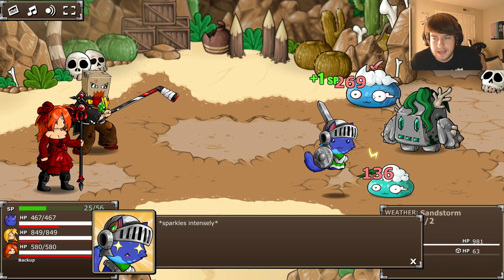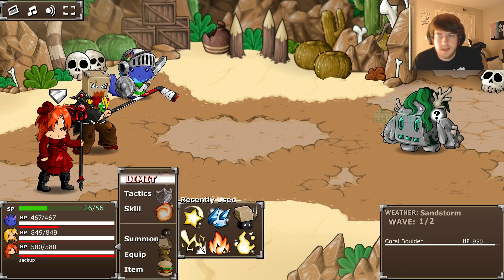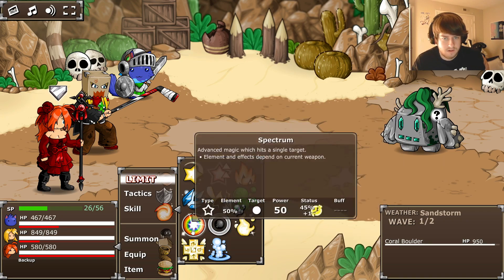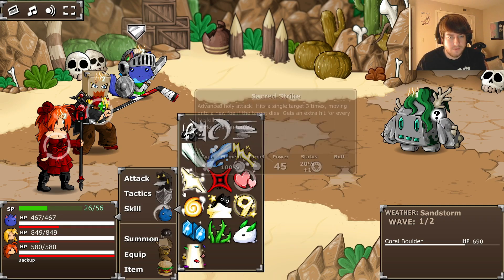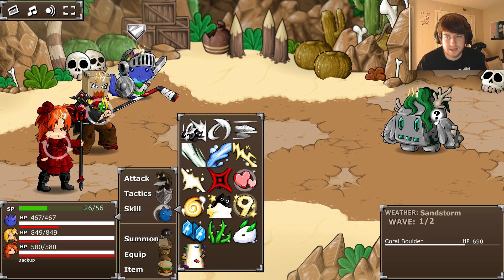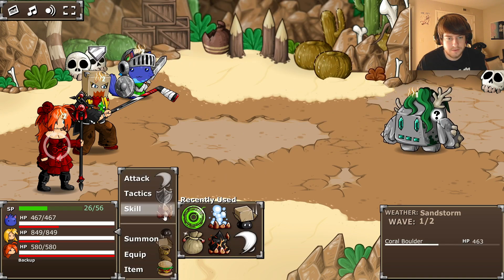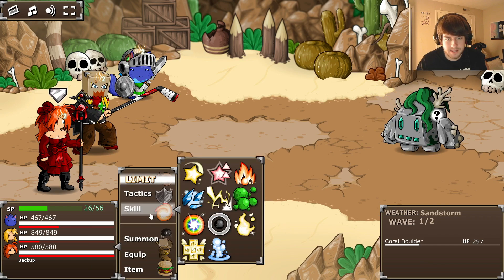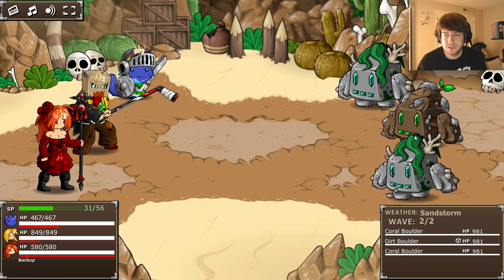Let's do some lightning here. Zap zap zap zap zap - nice! Sparks intensify. We'll do a little scanning here - we need ice and explosive. So if we did this, let's see what happens. It's actually pretty strong for a basic spell. We don't have an ice attack do we - we do have the snow bunnies but it hits everyone so it's not that strong. For explosive we could just go with the stabby stabs. Ice - okay, chilled them out a little bit.